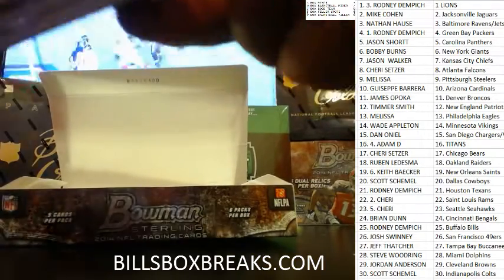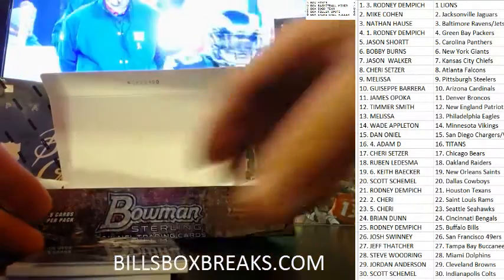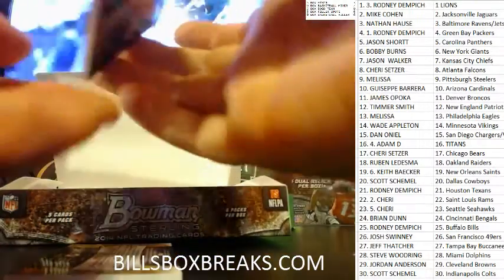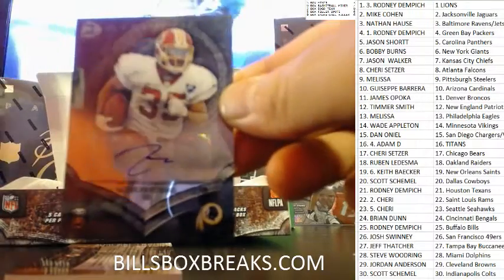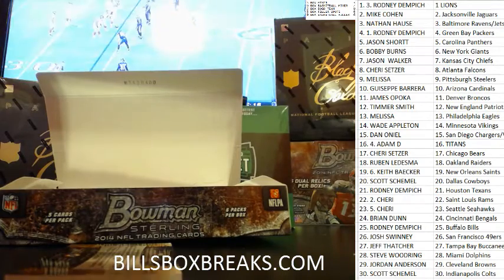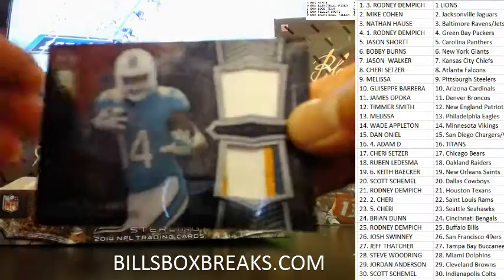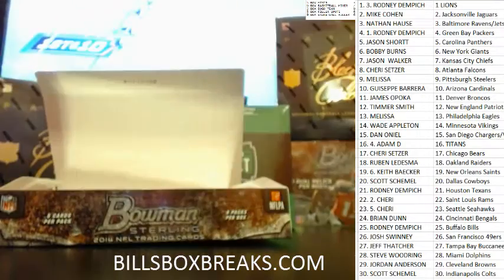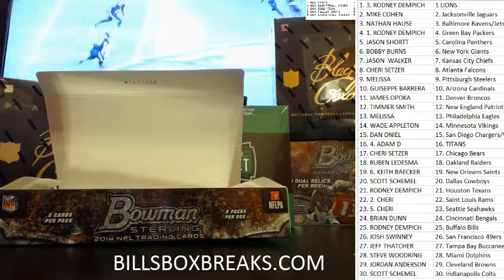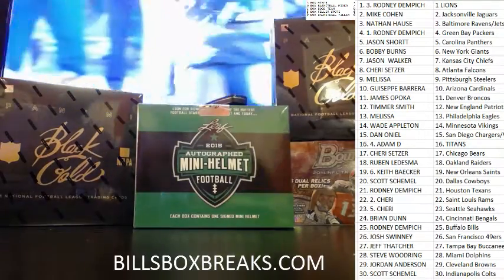Last pack out of the first box. We got Kadeem Martin, DeAnthony Thomas, Shaq Evans. Next one for the Redskins, Seastrunk auto. Along with Jarvis Landry, three color dual relic for the Dolphins.